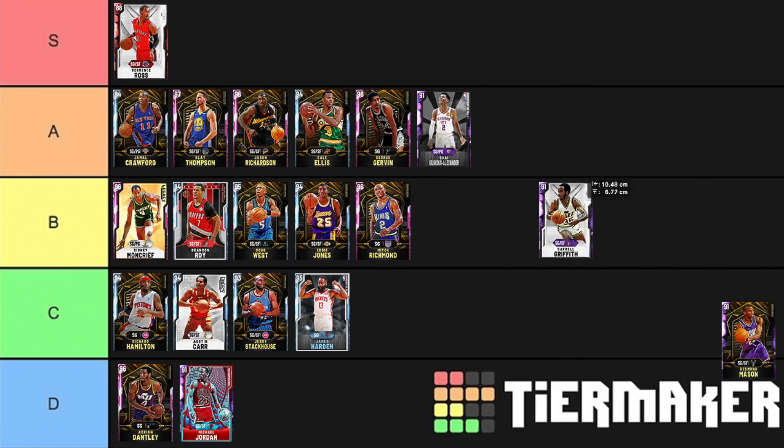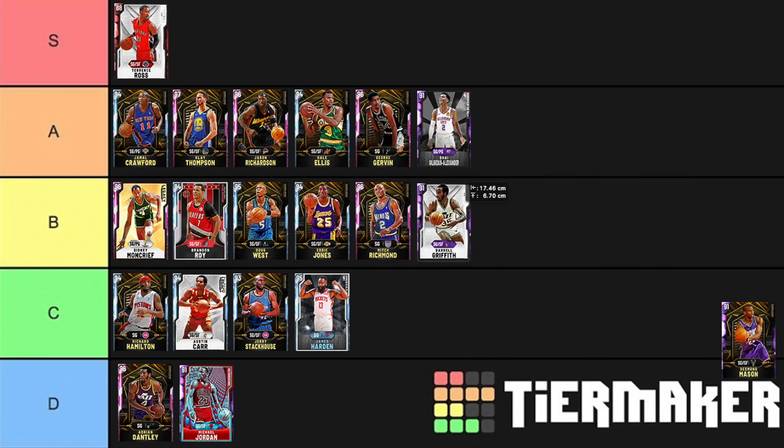Daryl Griffith has actually got a good release and is a good dunker. I'm going to put him in B tier. He's got quick draw as well. He's not the best at an amethyst, but once he gets upgraded to a diamond I think he's really good.